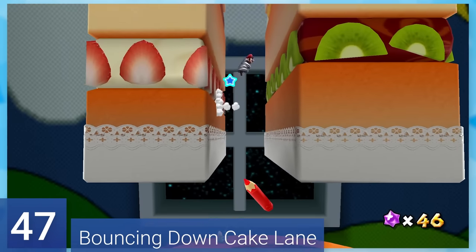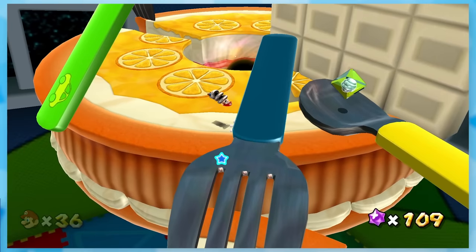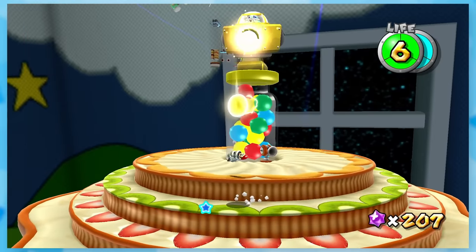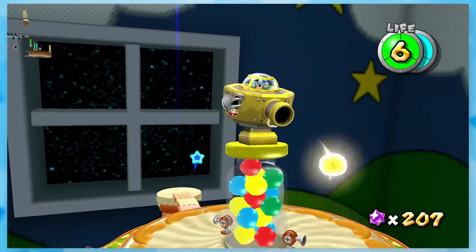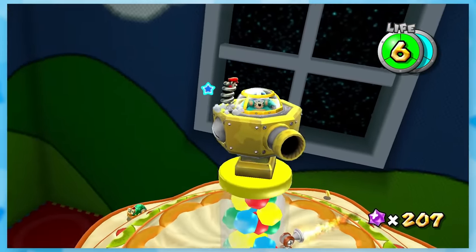47: Bouncing Down Cake Lane. It's a lot more bouncing — this time you bounce off a bunch of walls and a cake with cuts in it. This mission has a lot of neat ideas, like blowing out candles with your fists and fighting the boss on a spring. I remember struggling with this boss, but he's really not that bad if you're decent at aiming the high spring jumps.